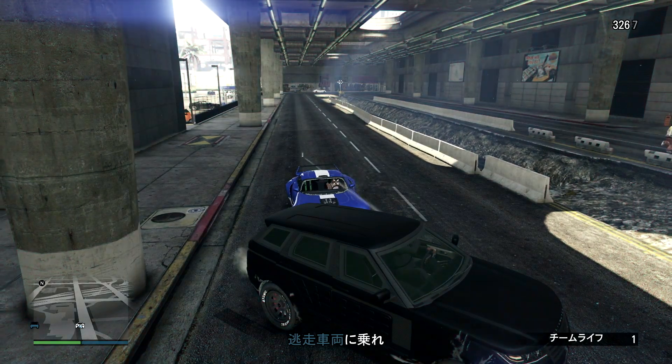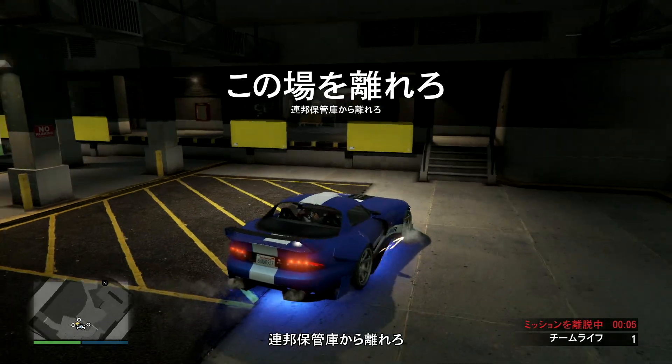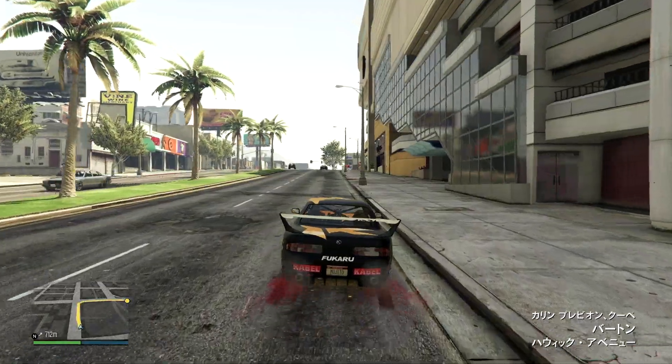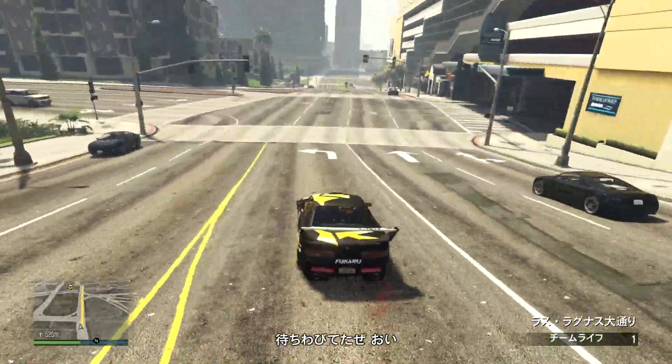しかしこの車両で連邦保管庫に近づいていくと、今まで出ていなかった「この場を離れろ」というのが出るようになっており、タイマーがかなり短くてミッション失敗となりました。陽動の車両でも試みましたがやはりダメでした。なので通常のクリアの方法でいきたいと思います。開始したらまず走行車両をアルカディアのところに止めておきます。